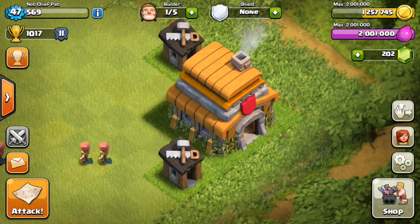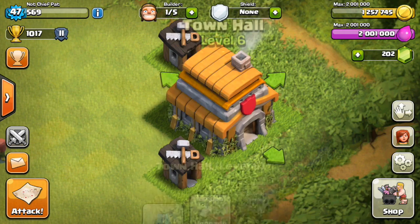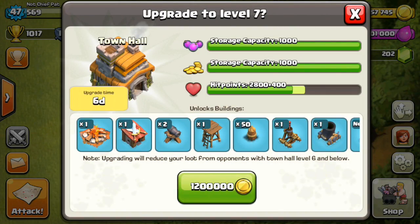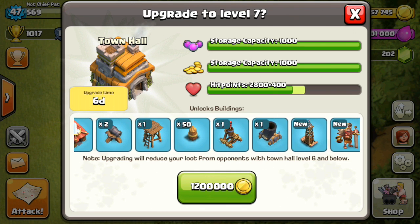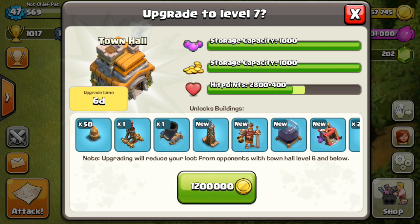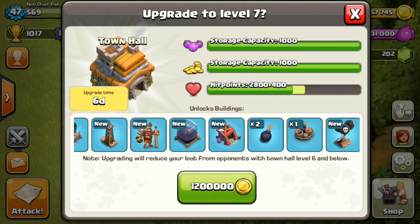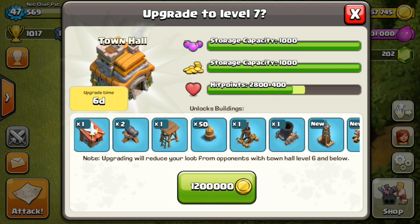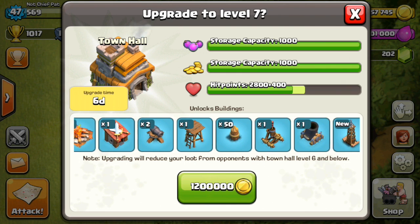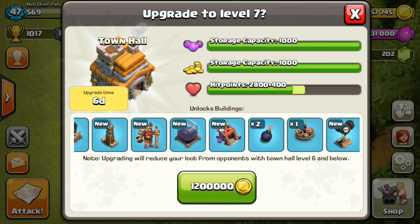It looks pretty good having those full elixir storages and semi-full gold storages, but now we're going to spend it and upgrade our town hall. Our builder huts are going to be really really busy and I can't wait to show you guys dark elixir as well as grind for that barbarian king. That's going to wrap it up for this video - hope you guys enjoyed it. If you enjoyed Town Hall 6, let me know with a like below, and I'll see you guys in the next video at Town Hall 7. Peace out!